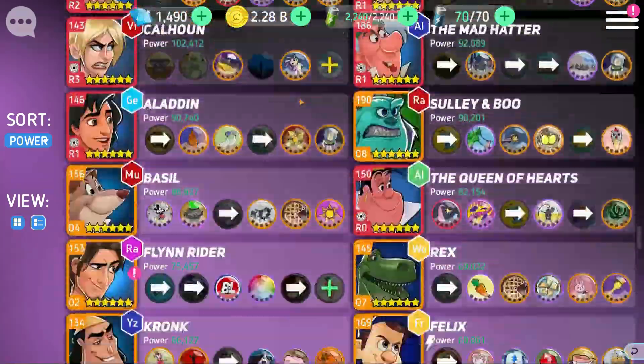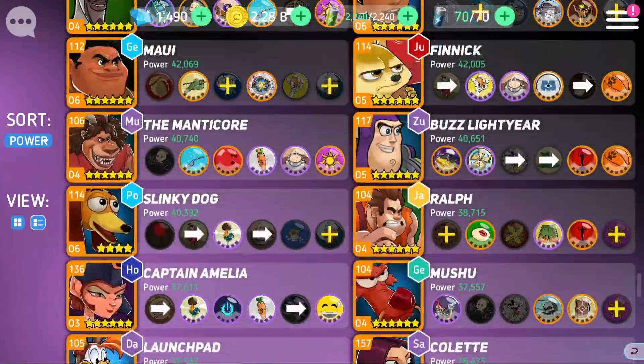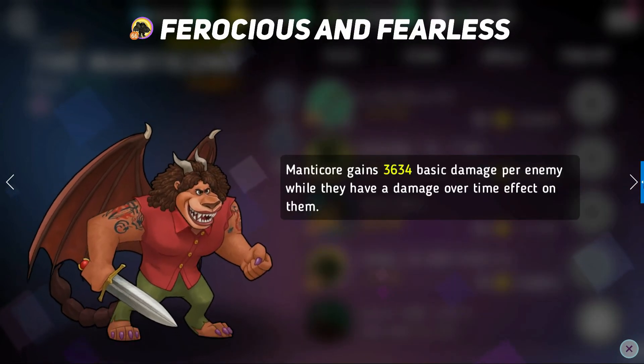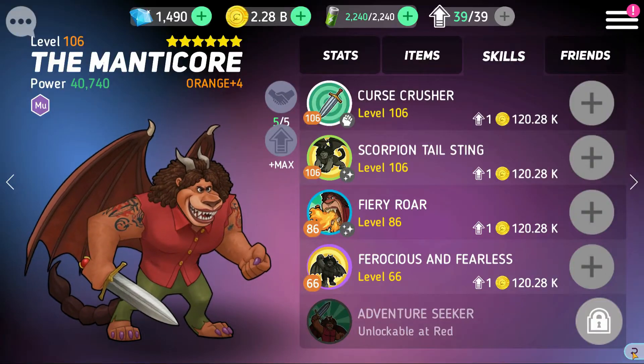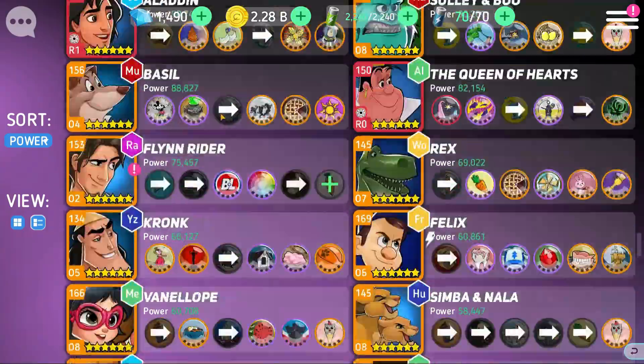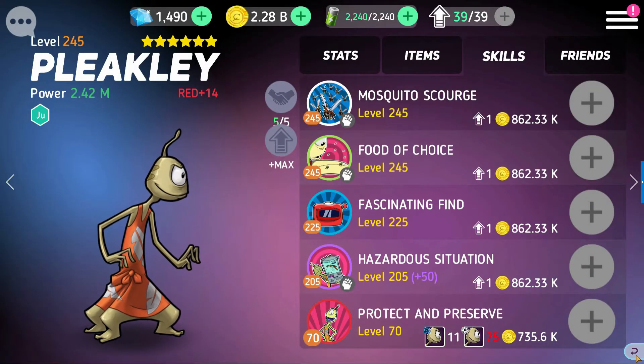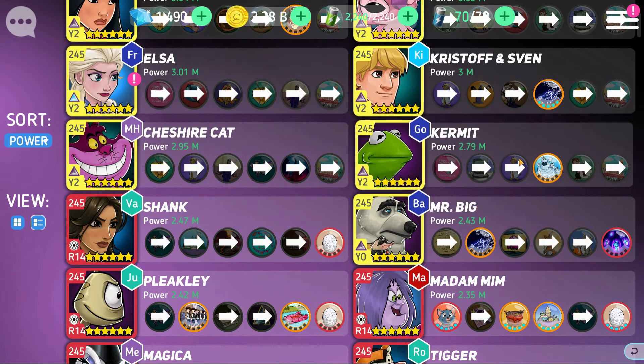Manticore with the Mushu disc is another great damage over time pairing. After seven seconds of battle, damage over time effects deal more damage — probably up to around 90-100% more — increasing the damage the limo move does. Manticore also gains basic damage when enemies have a damage over time effect on them. Hades, Manticore, and Mr. Big could be a very scary combo. You could also add Pleakley to make it even more ridiculous since he does so much damage over time as well.